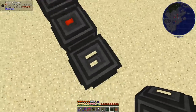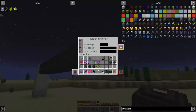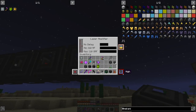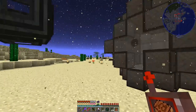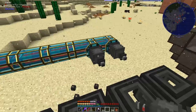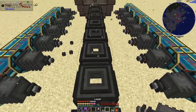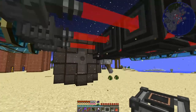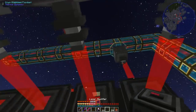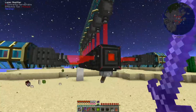To start up a Mekanism reactor you have to fire a laser beam of one billion RF into the core, built up through multiple laser amplifiers. Configure the final amplifier next to the laser focus matrix to trigger on a high redstone signal so you can store power and fire when ready — we'll add a lever for that. All the lasers must be aligned to the amplifiers; the more you have, the faster it charges. We provide RF and it's charging, albeit very slowly.